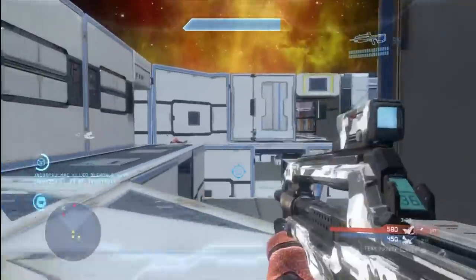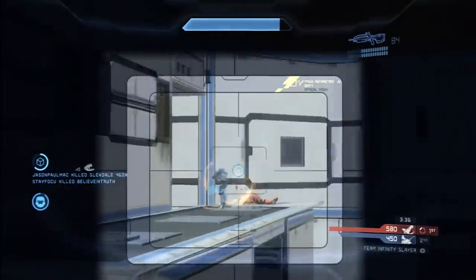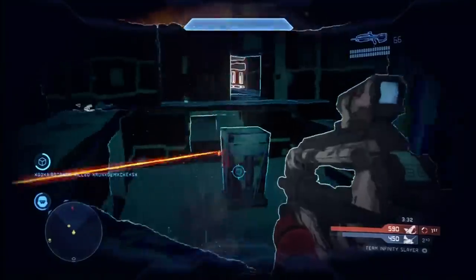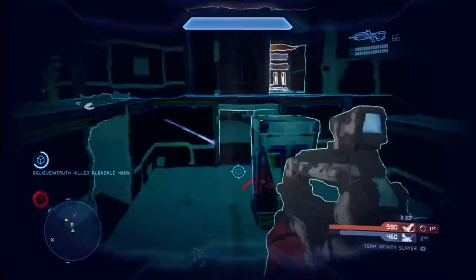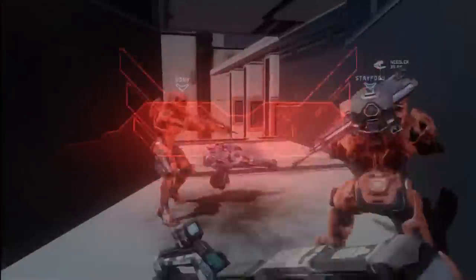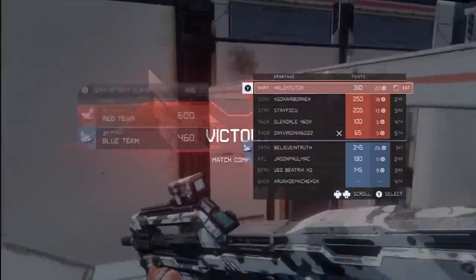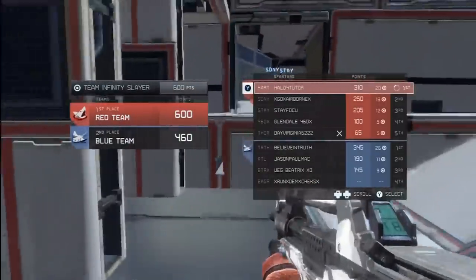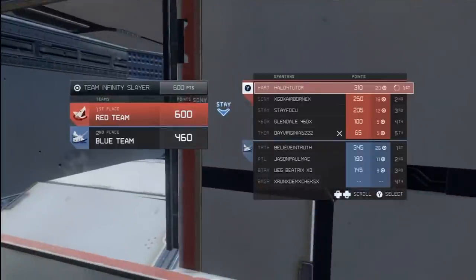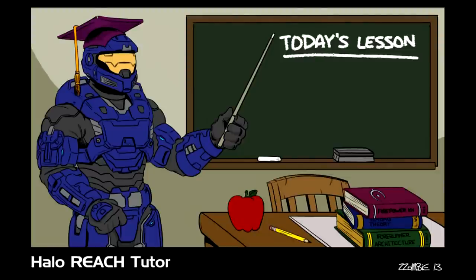The last thing I want to point out is that this map is ideal for using callouts, even for the least experienced players, because all the rooms have easily identifiable colors. You can call out 'red one' for the ground floor in the red room, 'red two' for the second floor, 'yellow one,' 'yellow two,' 'green one,' 'green two,' and so on. Make sure to use those callouts to give your teammates a little help, even if they're not using their microphones — there's no excuse for you not to do so.